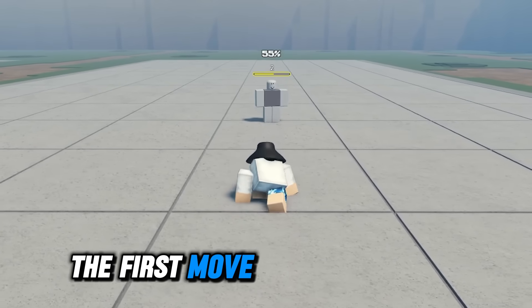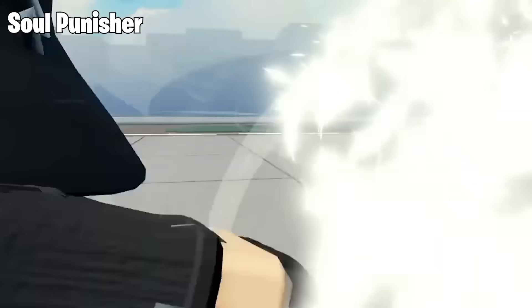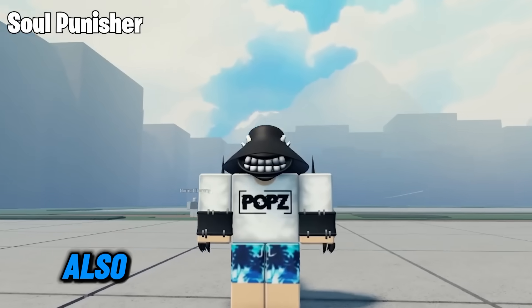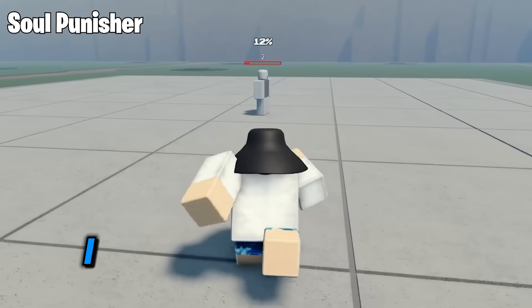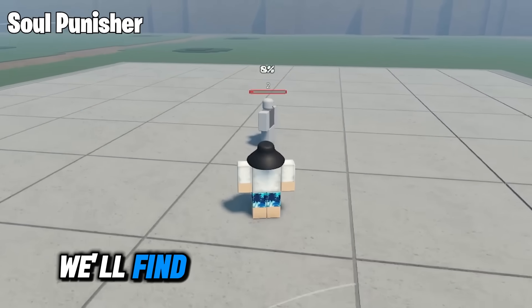The first move is Soul Punisher. Oh wow, with a cutscene? Very nice. They cooked the animation of this one for real. Also, right after using the move, you can see Mojito's final form. I don't know what that does though, besides its nice looking model. We'll find out in the next update.